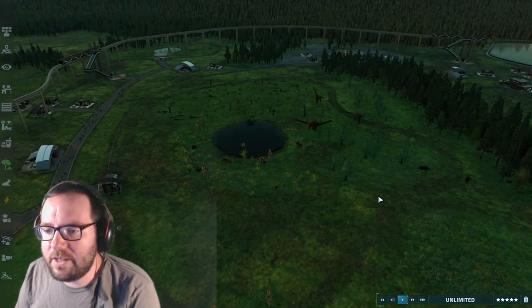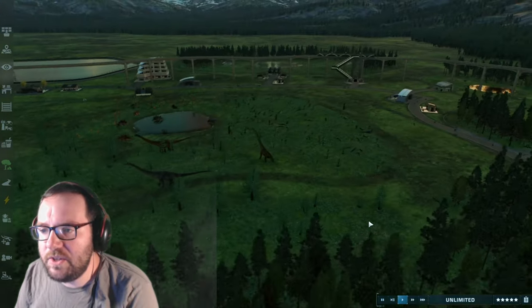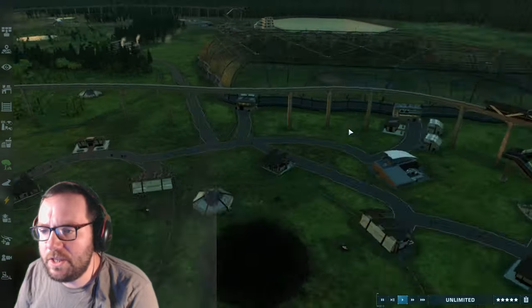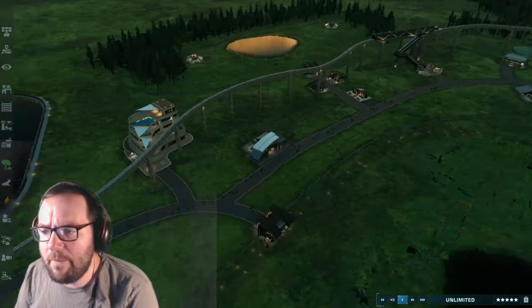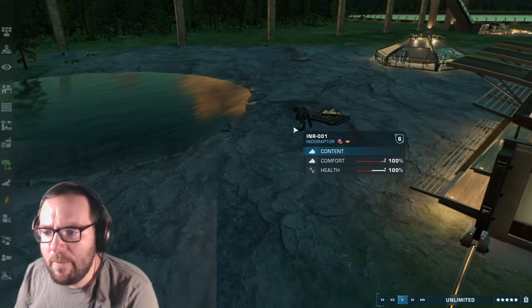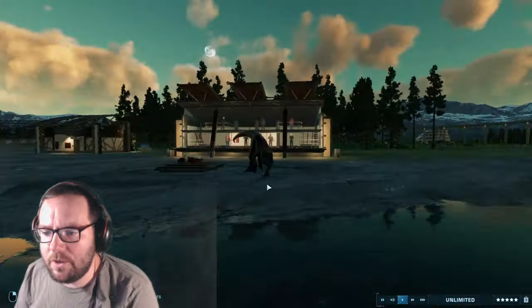Welcome back to phase two of the spin wheel park. I've done a lot of off-camera work — added a monorail with a few stations, some facilities, and made sure the guests were satisfied with the accommodations, because they were really picky and fussy.